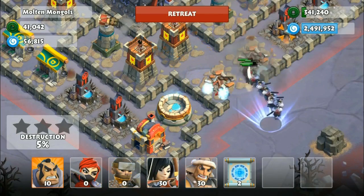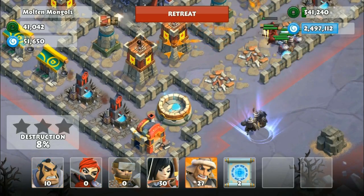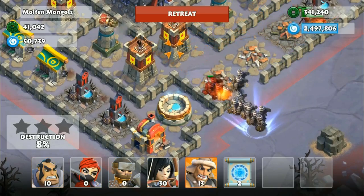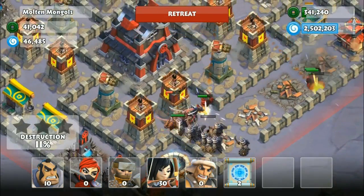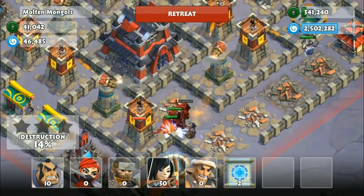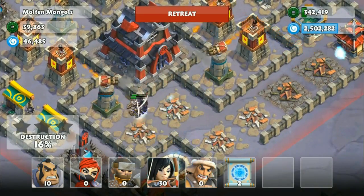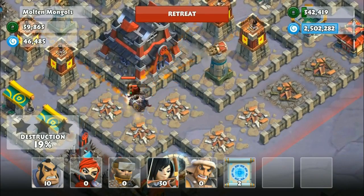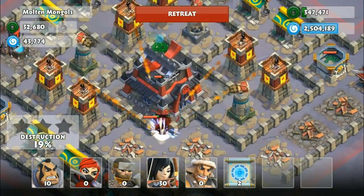I'll be using the samurai, which isn't necessarily necessary — you can even replace those with ninja. Then I'm flooding with the Mongol. They do negate damage, so they do very well against the drum guns, and they do okay against the archer towers too. As you can see, they last a lot longer, so they're quite able to take down this castle with ease.